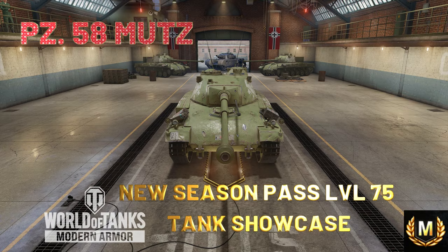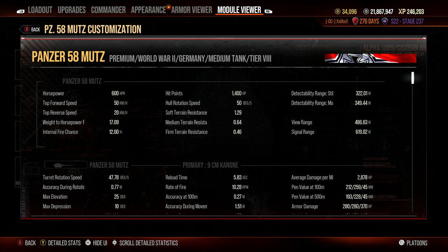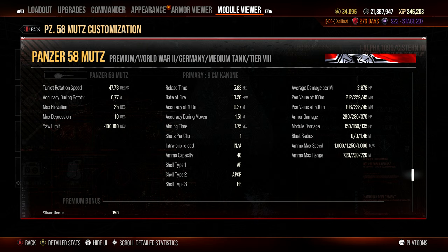Looking at some stats: top speed is 50 kilometers an hour, reverse speed of 20 kilometers an hour, 1400 hit points, and 486 meter view range. It carries a 90 millimeter gun with 10 degrees of gun depression, 5.83 second reload time, accuracy at 0.27, 1.75 aim time, with AP and APCR as ammo types. Penetration values are 212 on standard and 259 on premium, with armor damage of roughly 280 hit points.